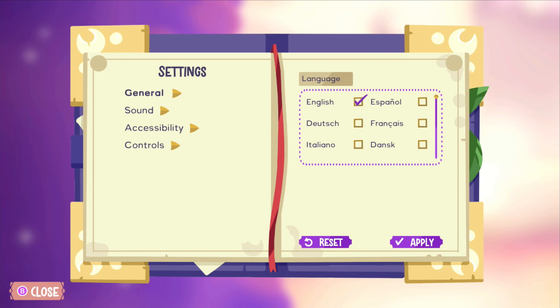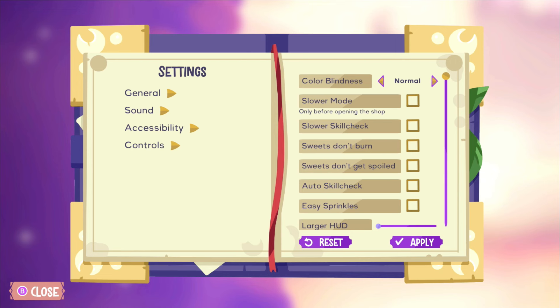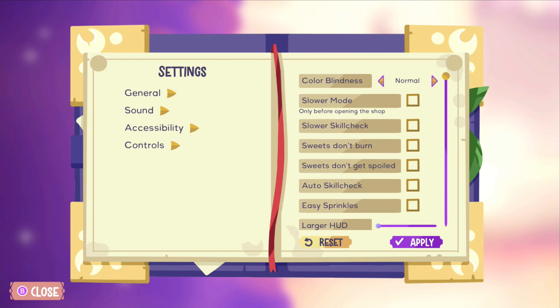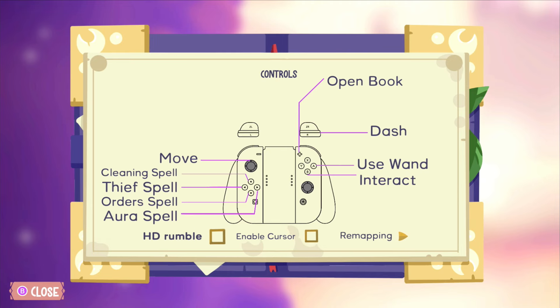Let's check general settings — that's perfectly fine. Sound should also be okay. Accessibility: slower mode, slower skill check — I don't think I need any of this. Oh my god, food gets spoiled or burned, easy sprinkles, larger — okay we're fine. Controls I'll just learn as we play. Let me disable that.